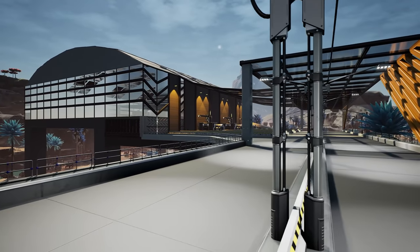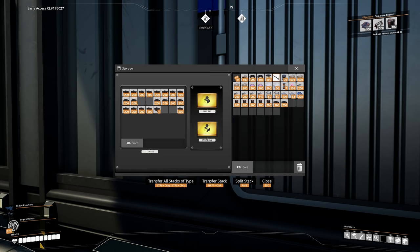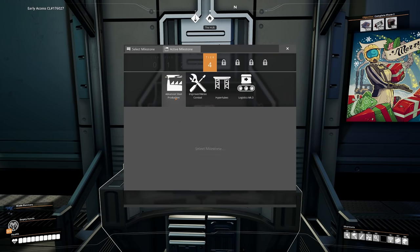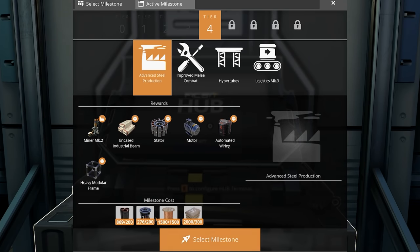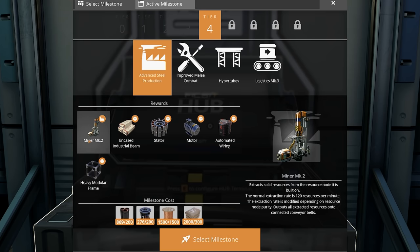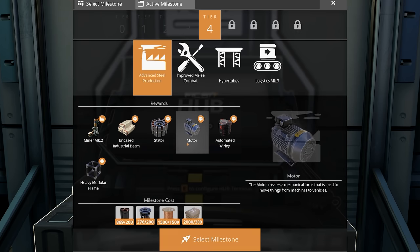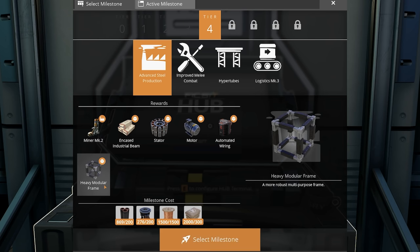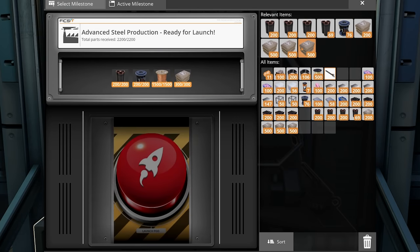For example, the whole steel setup. The first job is I need to get some steel pipes, some steel beams, some concrete and some copper wire. This then allows us to unlock advanced steel production. It needs the pipes, the rotors, the wire and the concrete — unlocking Mark II miners, encased industrial beams, stators, motors, automated wiring and heavy modular frames. So let's get that milestone sent off and get ready for the next stage.